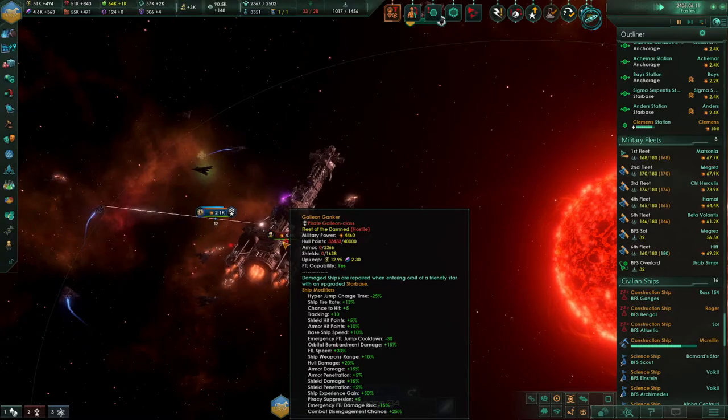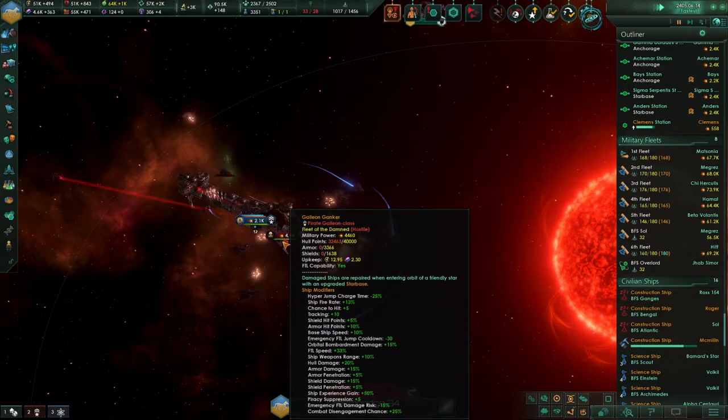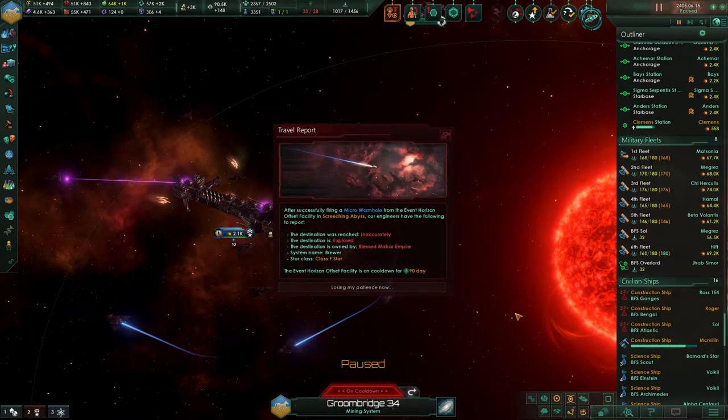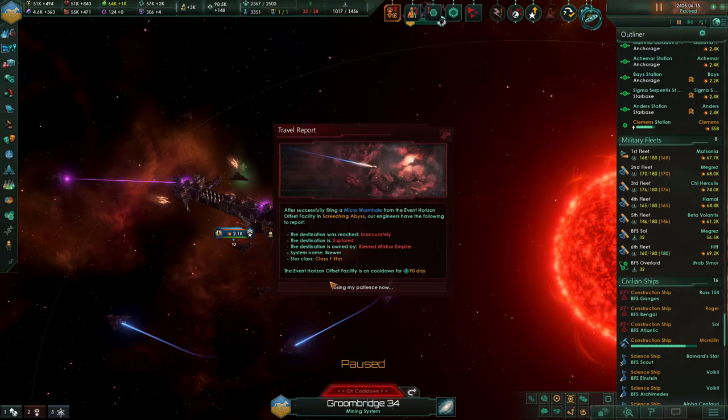It's knocked down its armor and shields, but it's got a lot of hull to chew through. After successfully firing a micro-wormhole from the event horizon, the destination was inaccurately placed — it explored the Brewer system.